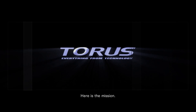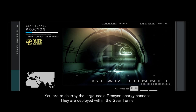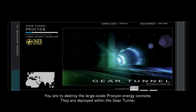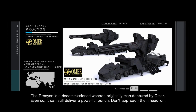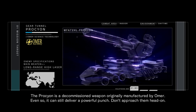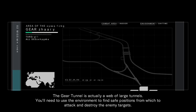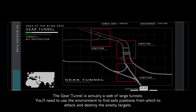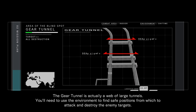Here's the mission: you are to destroy the large-scale Procheon energy cannons deployed within the Gear Tunnel. The Procheon is a decommissioned weapon originally manufactured by Omair. Even so, it can still deliver a powerful punch — don't approach them head-on. The Gear Tunnel is actually a web of large tunnels.